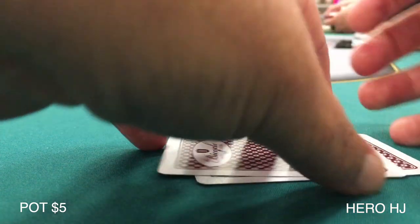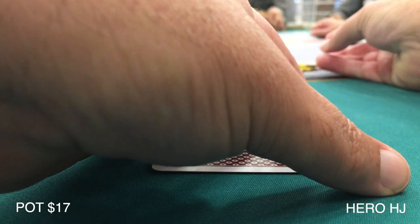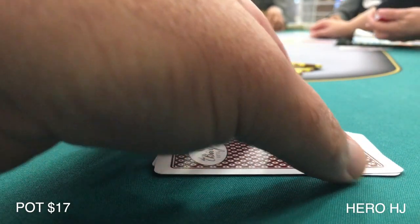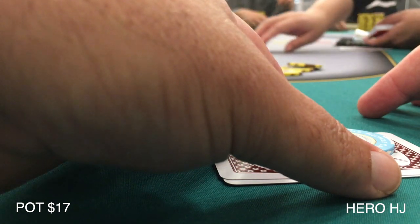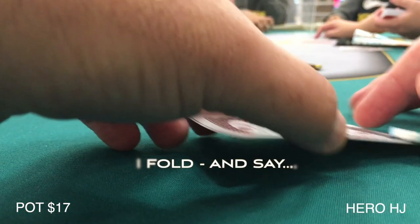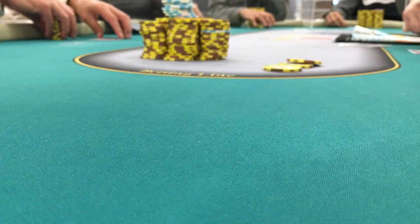We change seats. A new player in seat three has gone all-in the last two hands, talking smack — I can hardly understand him with his broken English. I look down at six-seven of hearts in the hijack and raise it up a little bit to thin the field. Lo and behold, the cutoff goes all-in once again for over 300. Can I get a table change? I'm not the only one frustrated with this guy.